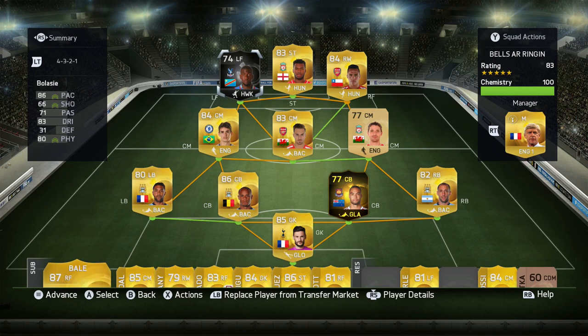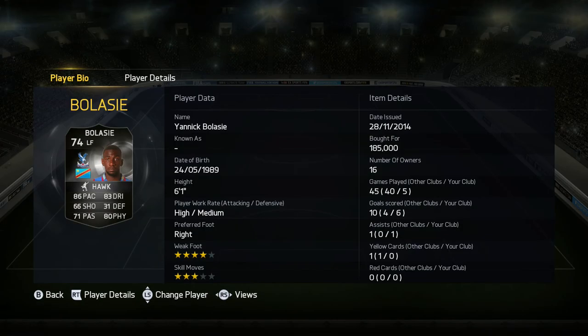What's going on lads? I hope you all had a fantastic Christmas. Today we are going to do a review on Yannick Blasier. The Crystal Palace forward has incredible stats on his uniform card: 86 pace, 83 dribbling, 80 physical stats, 71 passing, and 66 shooting. Now lads, don't believe that 66 shooting.